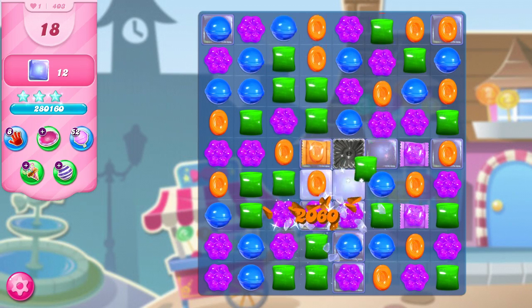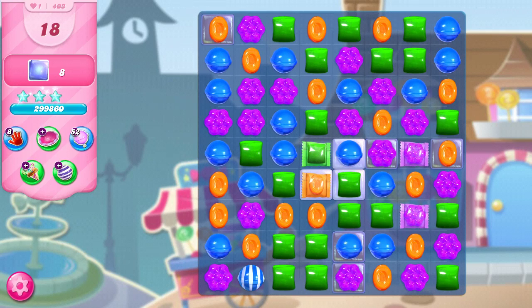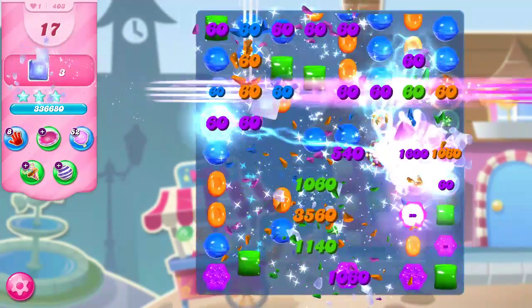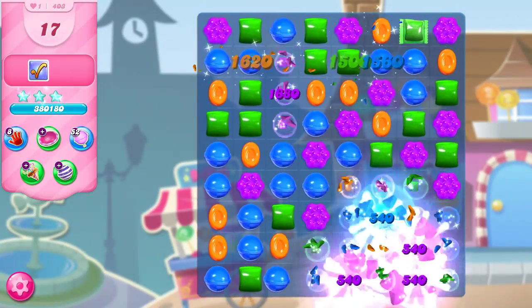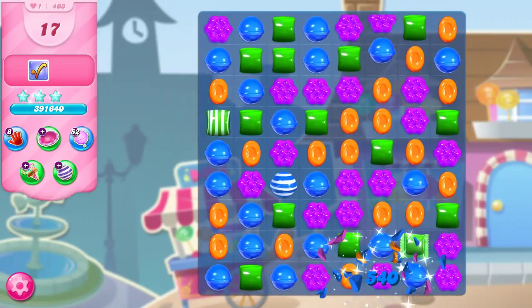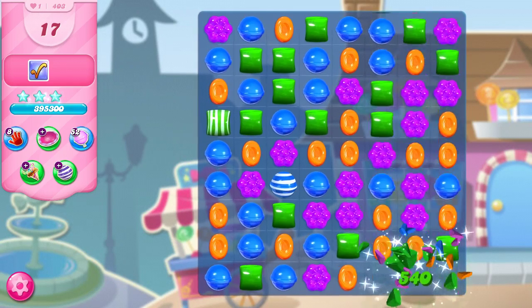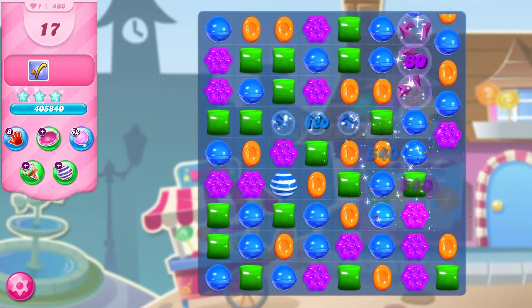We're going to see what other spectacular stuff we can get. A wrapped-wrapped combo — that's pretty spectacular. And it looks like it's going to set off a color bomb, and that'll do it. So 72 jelly, and this level is beaten in only eight moves. That is how you beat level 403. Fun fact: this used to be a timed level, and it is obviously now a jelly level.